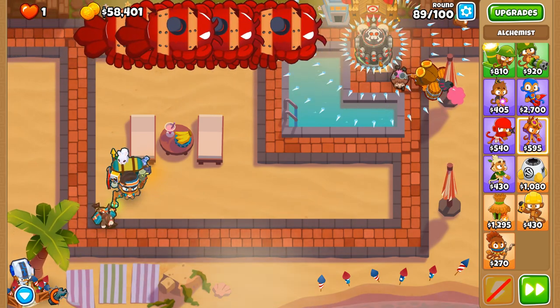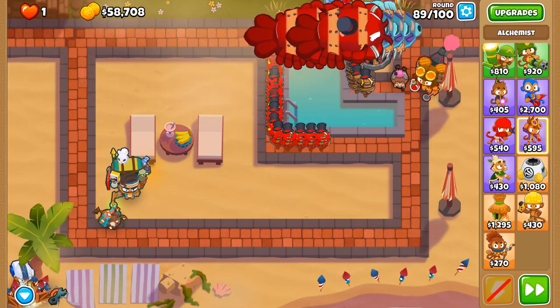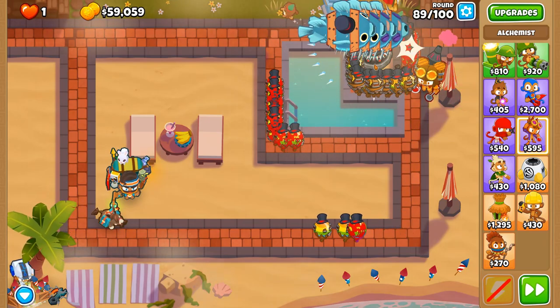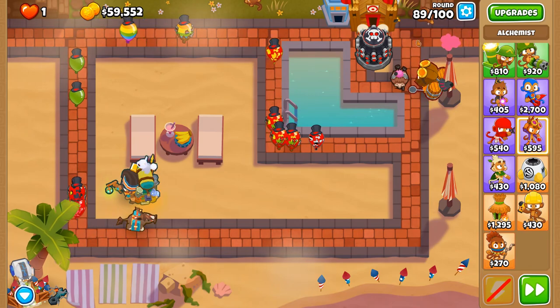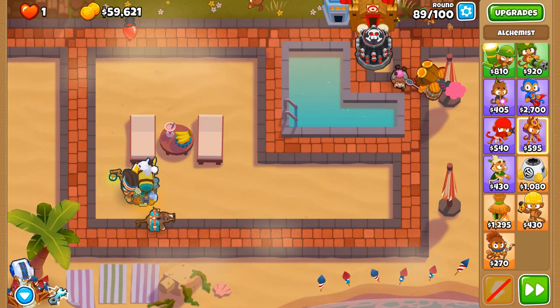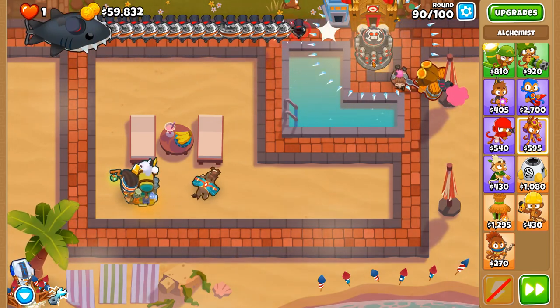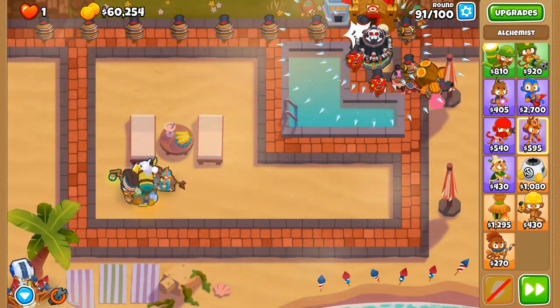This might be a struggle - this could be a struggle. I'm thinking we might need to deploy something. Is this going to be okay? Yeah, that's fine. I was a little bit worried there. Now we've neutralized the DDT threat. Fortified bloons are getting somewhere on the track, and unless we're able to circumvent that once we get to 64,800 for perma brew, the later rounds are going to be a huge struggle.